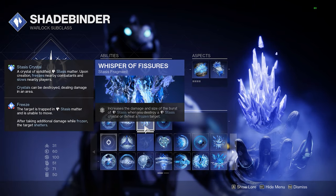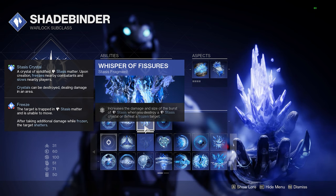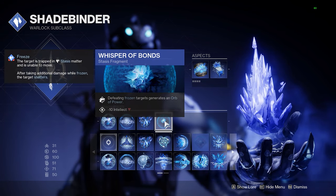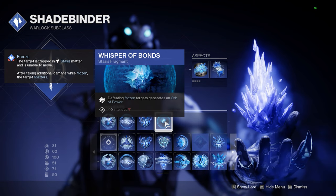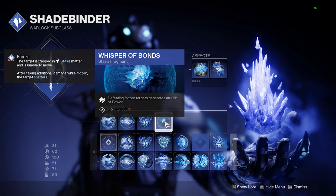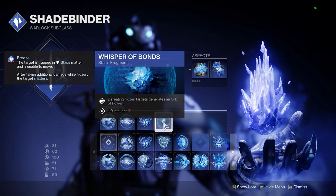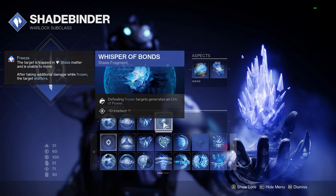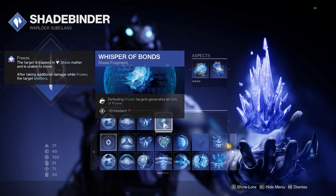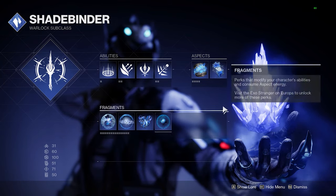Next up is Whisper of Fissures. You need Fissures because almost all of your freezes are going to equate to a shatter, and this is just free bonus damage if you get multi-freezes. And then Whisper of Bonds is very, very nice because, again, it all circles back to freezing and shattering — you defeat a frozen target, get an orb of power. We'll 'funnel' a lot. What that means is you are gathering a charge and funneling it all towards one thing — a bit of an MMO phrase.